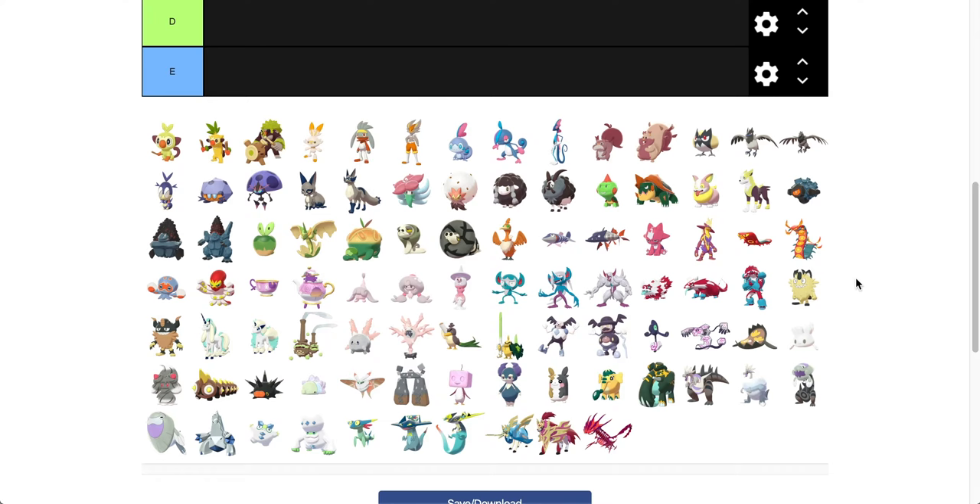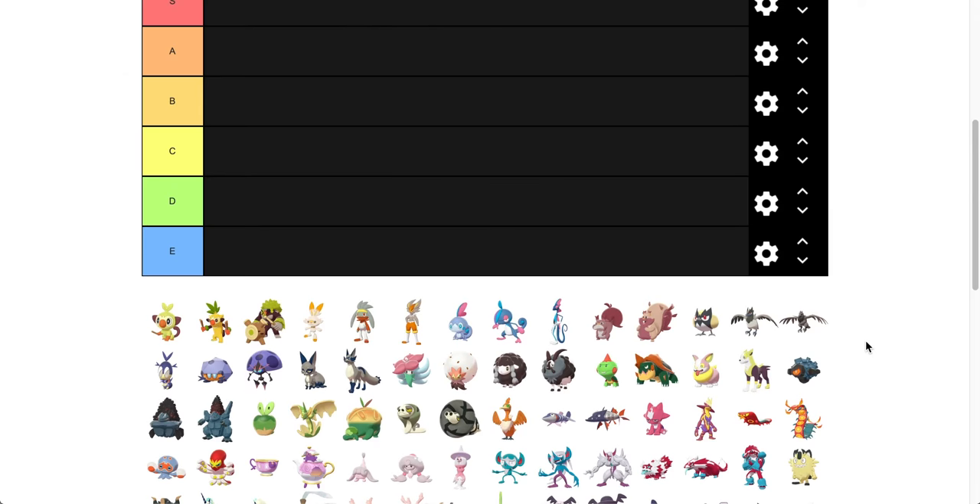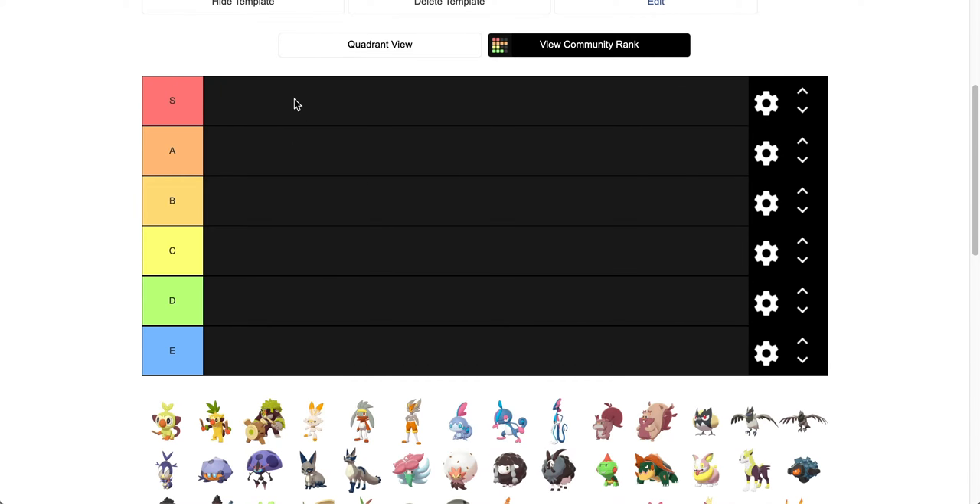At the time of recording this video, the game's been out for just over a week. I've played it for about 48 hours now. I've only got one shiny — I just got a shiny Thievul. I haven't got any others yet because I'm still going for the shiny charm first. My Thievul is actually full odds, which is awesome. So let's take a look at this tier list to start off.